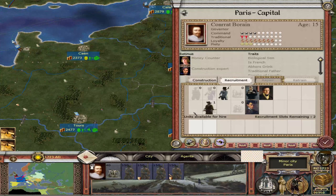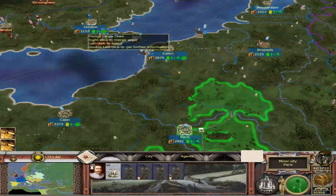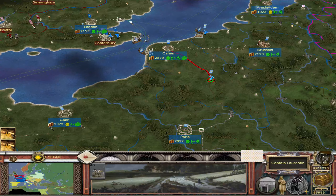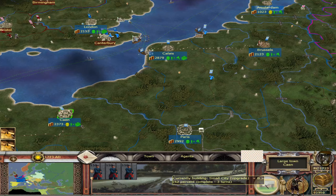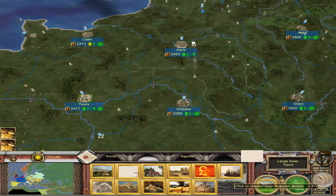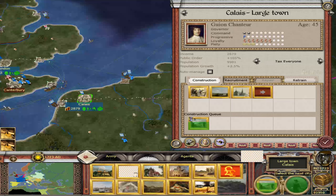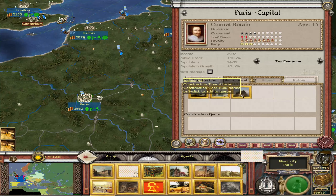We've got some more artillery, but we can probably start recruiting that in Britain as well. I need to see where I need to construct. Am I still losing money? Yeah, we are. That financial crisis is still ongoing.